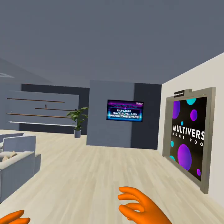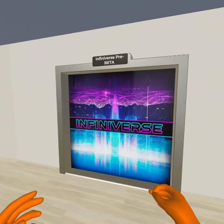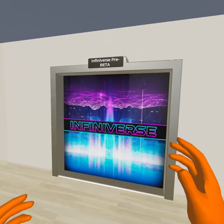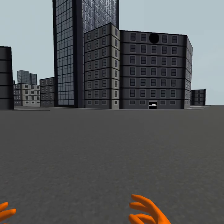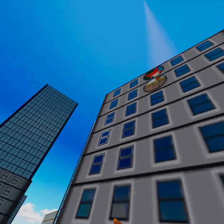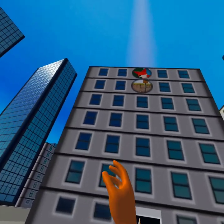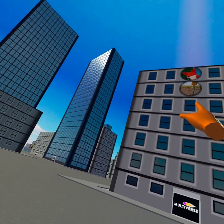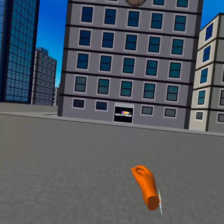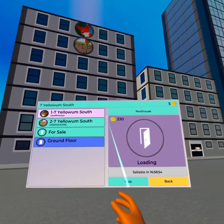From your apartment you can go to the multiverse homeroom, which is where we started before we got into the Infiniiverse, and from there we can go out into the Infiniiverse city. You can see that little fox guy — that's our avatar that my son had picked. Somebody already purchased a floor underneath me, which means my property value has already gone up.